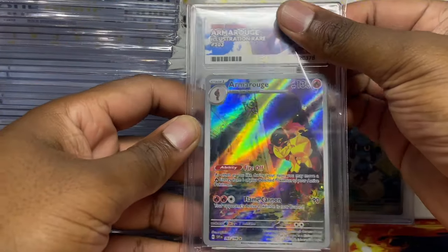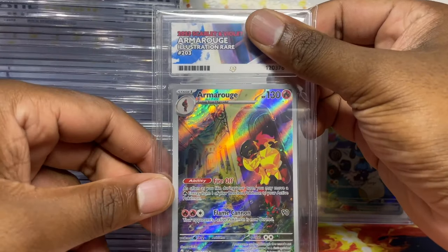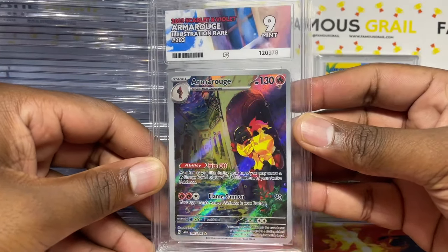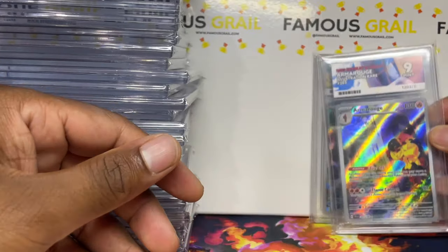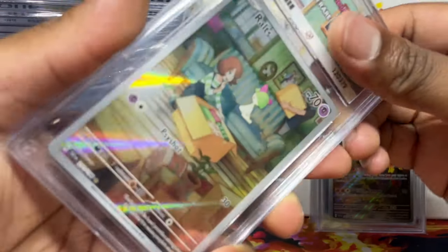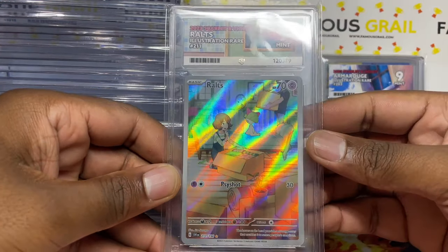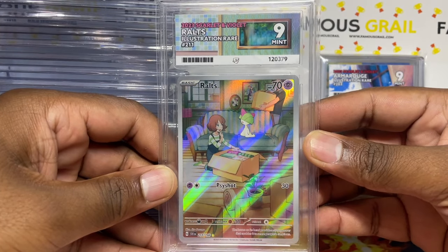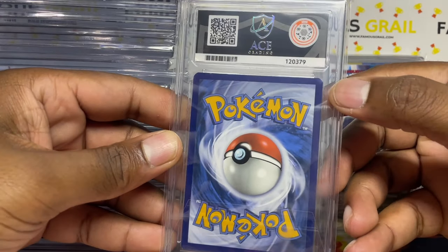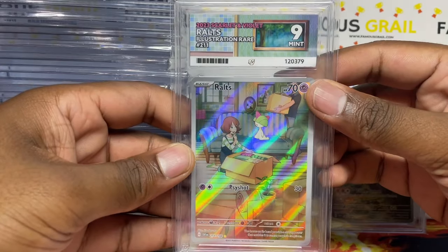Amarouge — one of my favorite new gen Pokémon — again with the ACE label matching the building and art. A mint nine again on Amarouge from Scarlet and Violet base, some of my favorite cards from the set. Oh we got the Raichu route there. This card was pretty expensive because it was hard to find — very difficult to pull out of all the ARs. You can see that whitening there, but mint nine nonetheless.